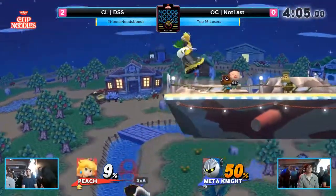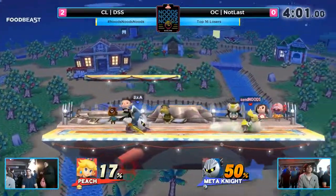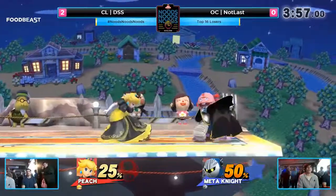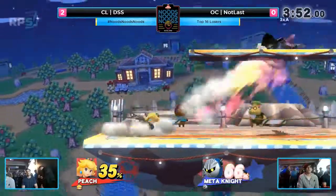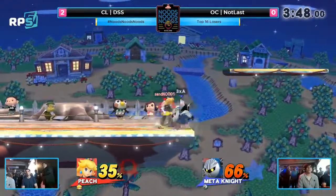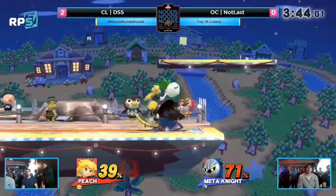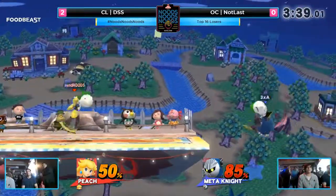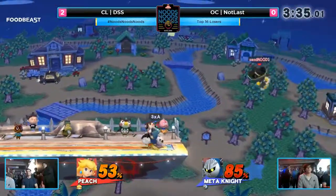That does not work — not on this character, man. That's not how it works. DSS is definitely having a lot of fun with these turnips though — he is pulling a lot of them off. My character can pull — he's trying to get like a bomb or a beam sword. The Nair, really good. We got a dot face though. Notlast definitely knows he's a dot face. Notlast in his element right there with the turnip in his hand.